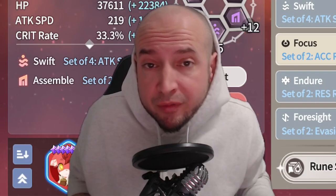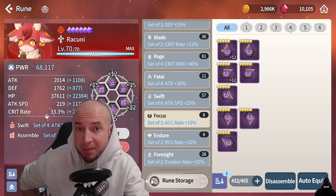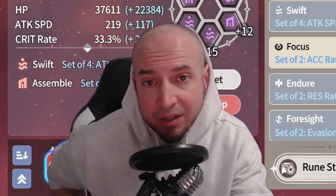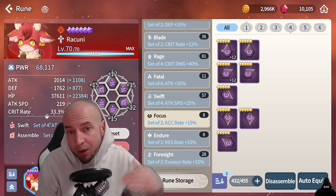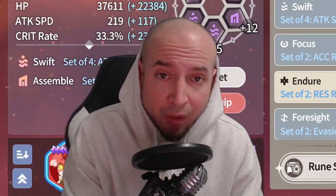On to focus runes. Focus runes — you want to land debuffs, you want that accuracy bonus, so you go for accuracy substat. There are a lot of damage dealers, supports, and tanks that require accuracy. You just need to make sure that the main stat correlates with all the substats. I don't farm that dungeon enough, so I really don't have a lot of focus runes.